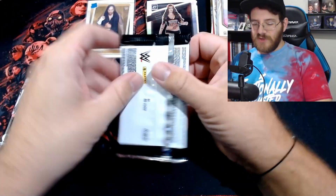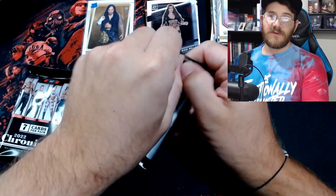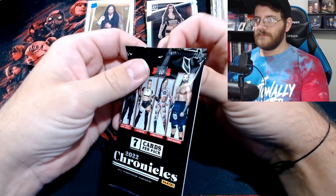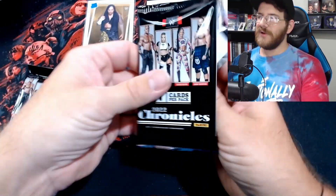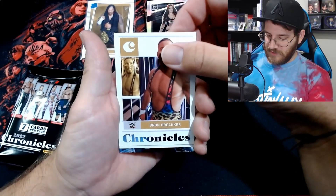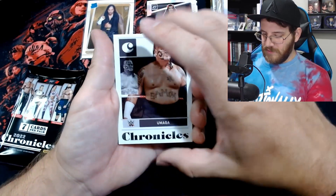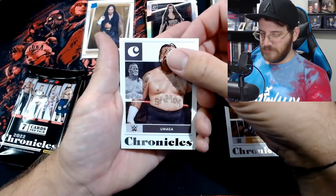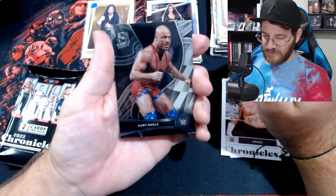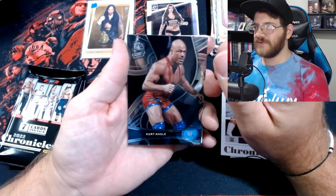As always guys, if you're liking these videos drop a like down below and subscribe if you want to see more. We have consistent videos coming out. It's all personal buys and stuff, so as long as I'm still buying you're gonna get videos. Also let me know if there's any cards in here that you really like that we pulled. Bronze Breaker rookie. Umaga — not familiar. Kurt Angle on the Spectra — pronounced it right for once, I always say Spectra. The A and the R look really similar, but sick card.